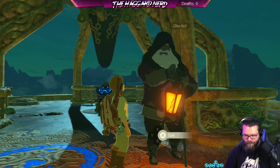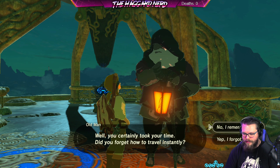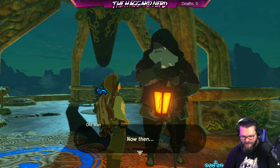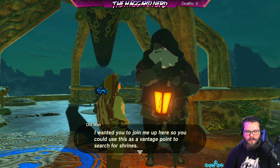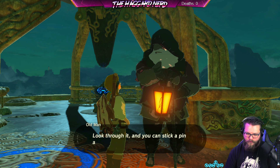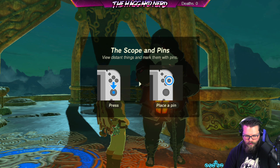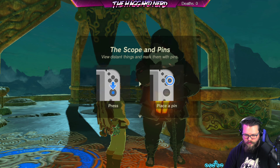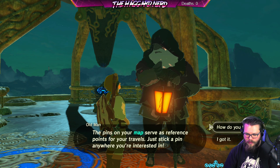Hey buddy! Well, you certainly took your time — did you forget how to travel instantly? No, I remember. I wanted you to join me up here so you could use this as a vantage point to search for shrines. Do you know about the scope on your Sheikah Slate? Yes. Look through it and you can stick a pin anywhere you'd like to mark on the map. The pins on your map serve as reference points for your travels — just stick a pin anywhere you're interested in.